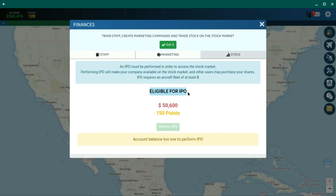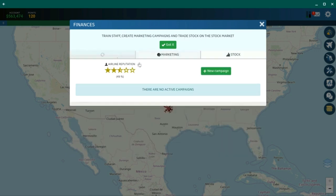Eventually you'll also be eligible for an IPO, where you can issue stock so other people can invest in your airline. Right now I'm too low — I don't have enough points and I have zero aircraft; I need at least five. We'll eventually get there, but we'll cover that in another episode.